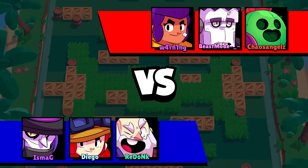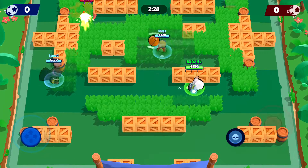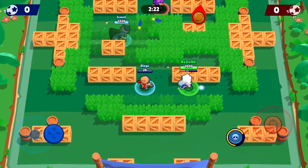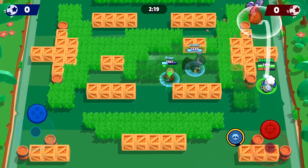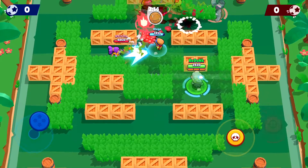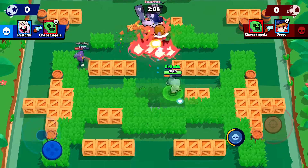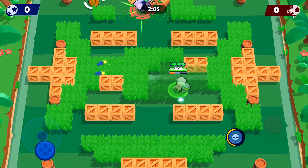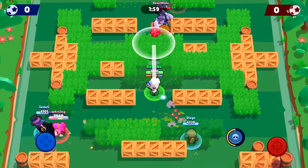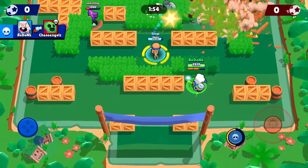We're up against a Frank, a Spike, and a Shelly. I've got Mortis as my scorer, and then we've got Shelly. Spike is going to be their utility guy — he's going to be a pain if he gets enough hits on us and starts slowing down the battlefield. I've already got my first super up and I'm going to use it to blow up cover immediately. Shelly's coming for me so I've got to keep her away.